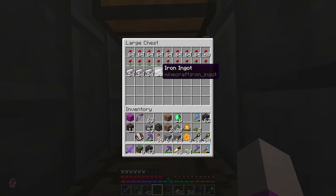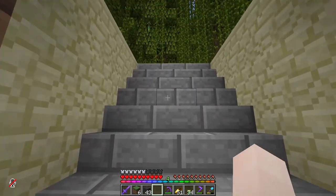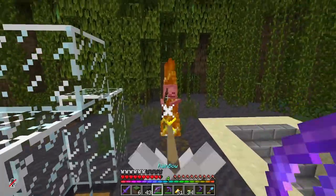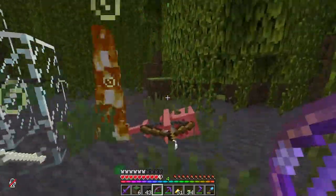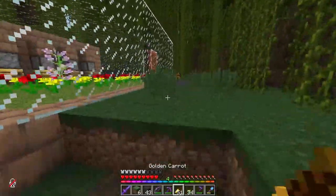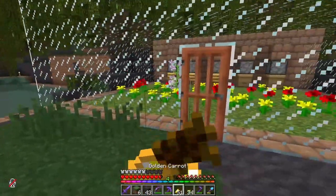Actually I think honeycomb is probably more useful — it's a popular block and we can wax the copper. I need to go through and light up the forest because these guys keep camping me and it's annoying.